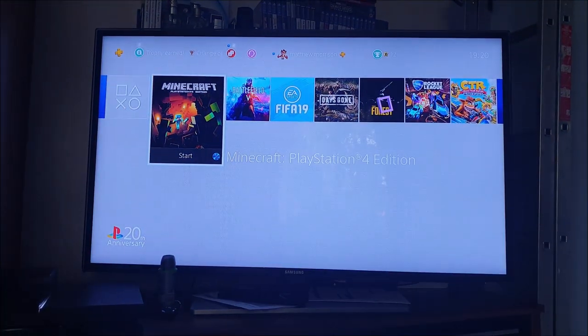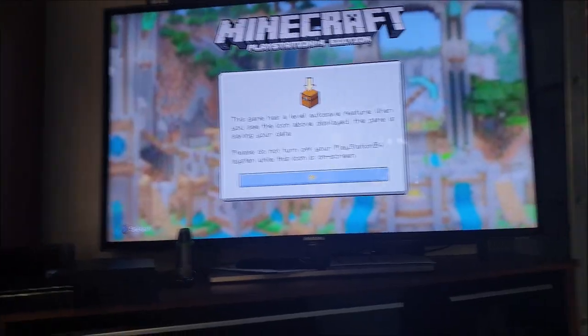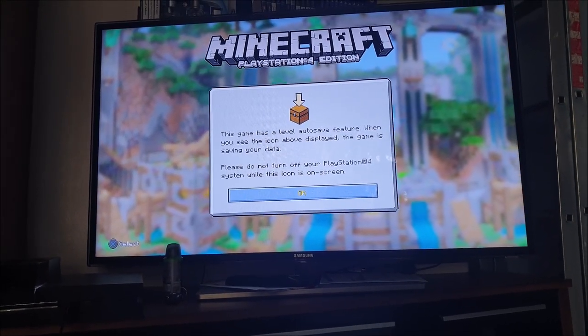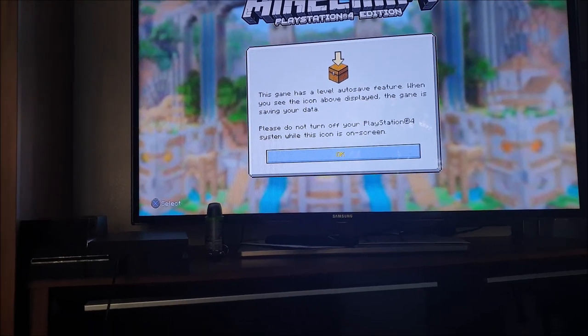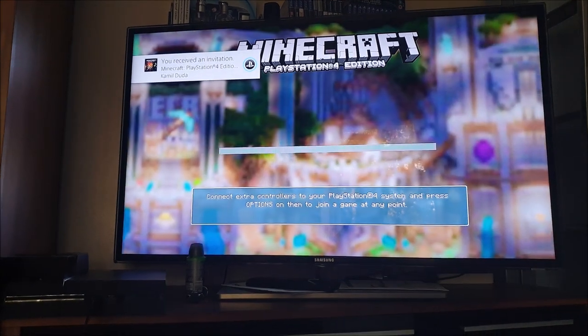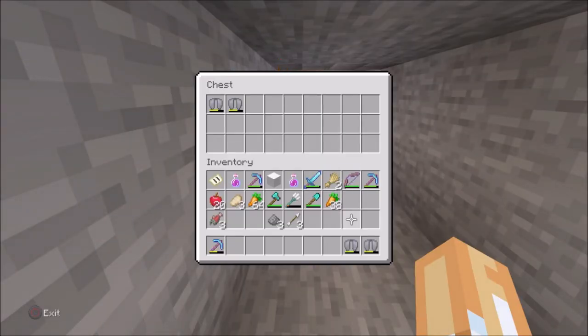Load Minecraft back up. As you can see, I am loading up the server. I'm going to go look in the chest, and now we've got four Elytras — so more people can use it. To recap: look out for the auto save in the top right corner, place the Elytra in the chest, then quit the game. It's pretty simple. Stay tuned for more and I'll see you all soon, adios.